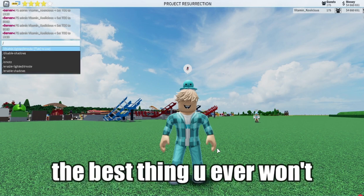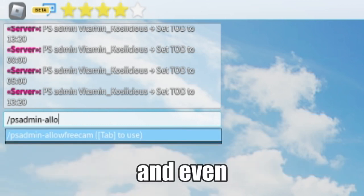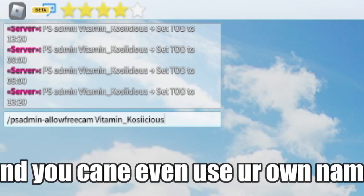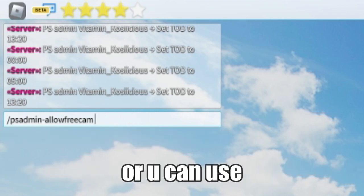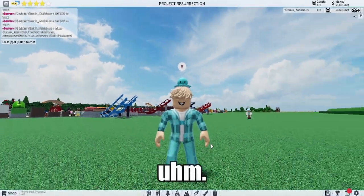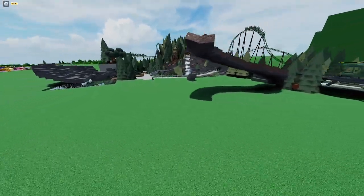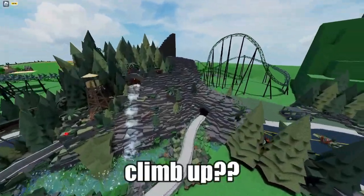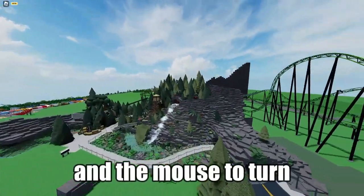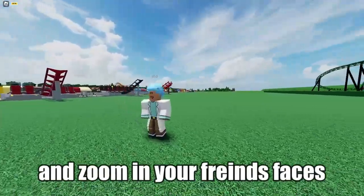Next is one of the best things ever — what's called free cam. It lets you get those small cinematic shots as a YouTuber or for building and taking photos. You can use your own name or a star wildcard to activate it for everyone. You can view your park from above, use E to climb up, Q to go down, and the mouse to turn.